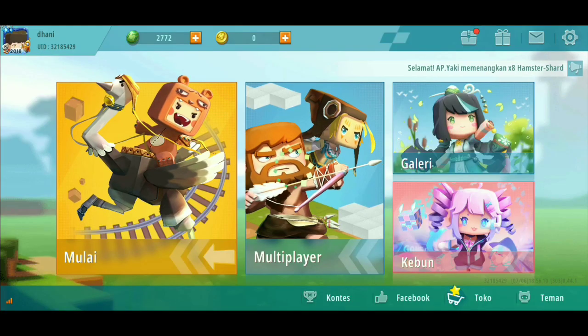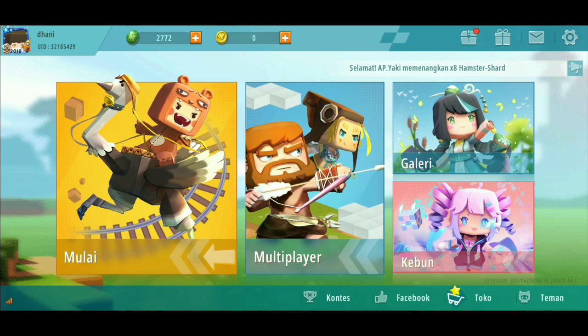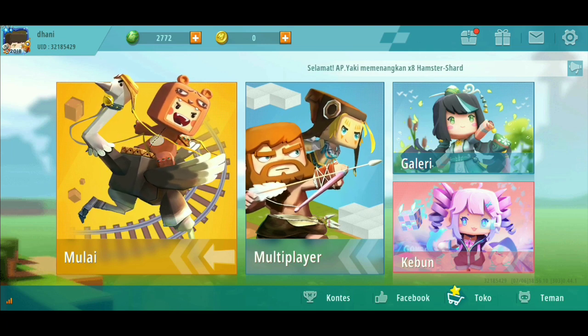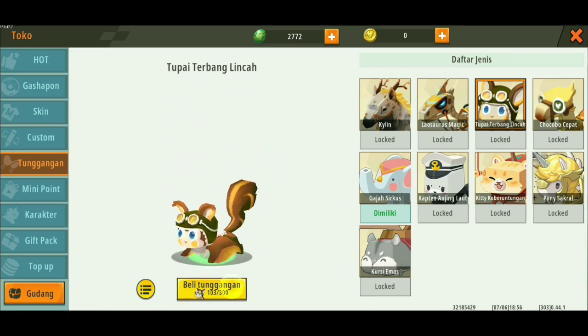Kita next ke cara mendapatkan tunggangan gratis. Ini pasti kalian paling tunggu-tunggu ya di video ini, karena tunggangan itu susah banget didapatnya. Untuk mendapatkan tunggangan gratis ini, enggak semua tunggangan yang bisa gratis ya, teman-teman. Yang bisa gratis itu cuma satu, yang ini nih: Tupai Terbang Lincah. Gue udah punya 103 fragment-nya. Berarti gue masih kurang 197 fragment lagi untuk mendapatkan tunggangan ini.